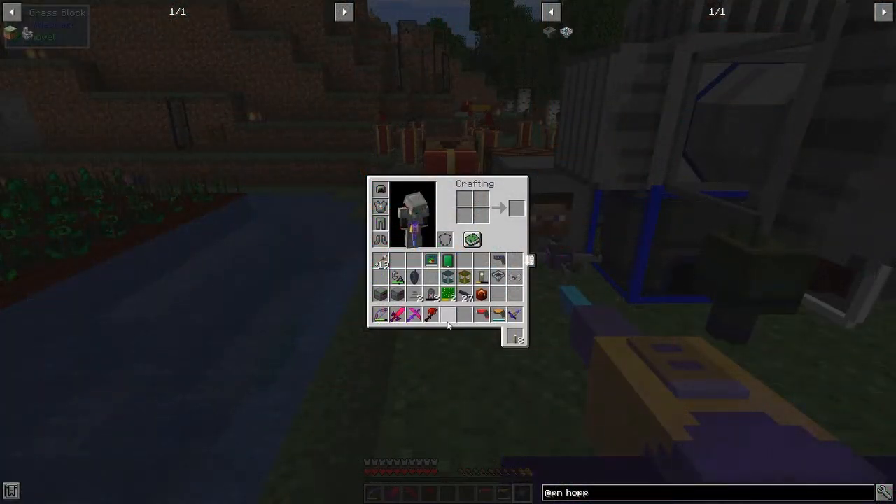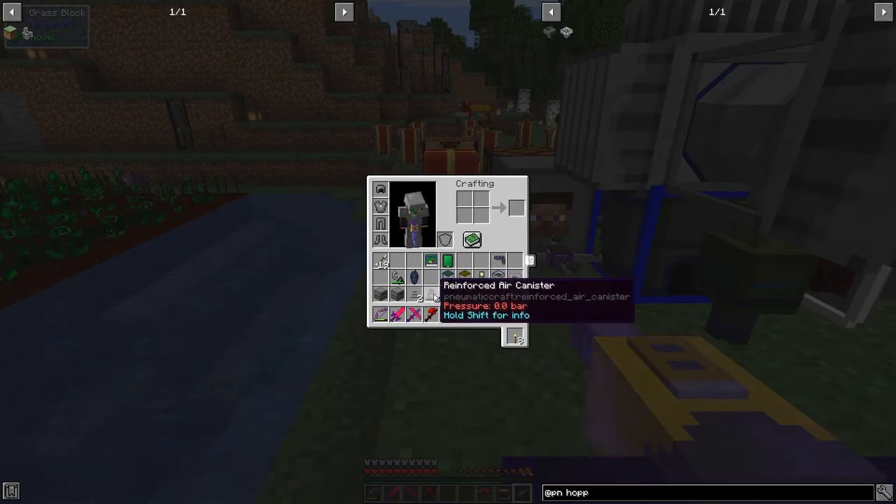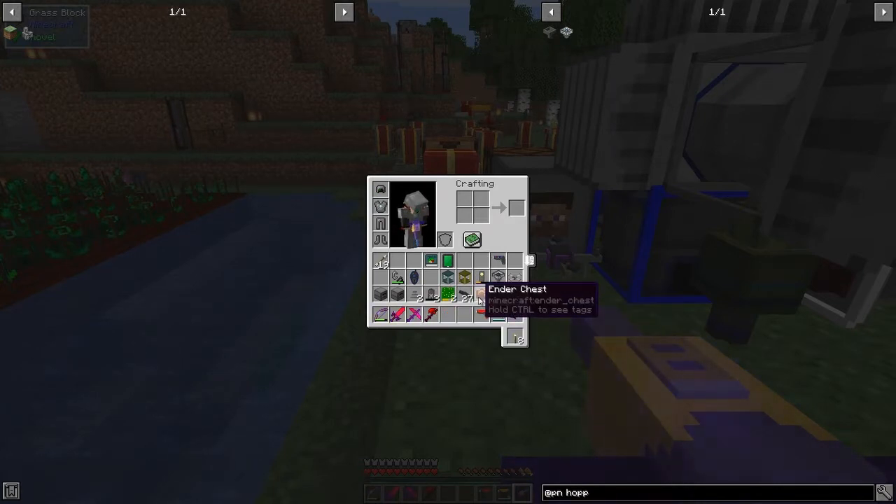So what we need for doing this: we need two aerial interfaces, two charging modules, some reinforced air canisters, advanced PCBs so the charging modules run faster, some pipes, and an ender chest. We need one ender chest - I'm pretty sure it should work with two, but I think it doesn't work with two when they're in the same dimension.